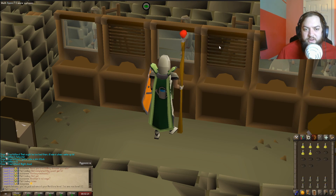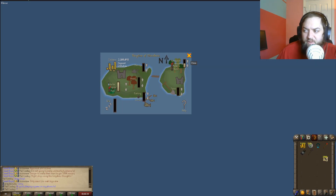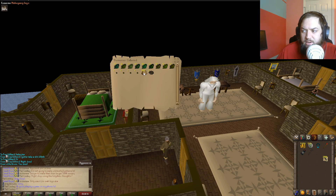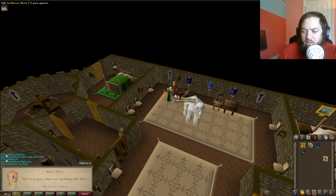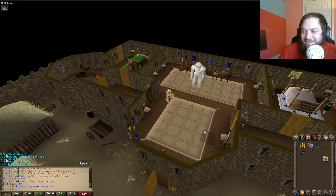Still training herblore. Making some brews, brewing it up. I think I have enough coal for now so I'm gonna switch to herbs and mahogany on the farm. Lots of good herbs - 44 ranarrs, that's awesome! Then I'm gonna pull my money out because I want my money, and I'm gonna burn all of it on herblore and construction.